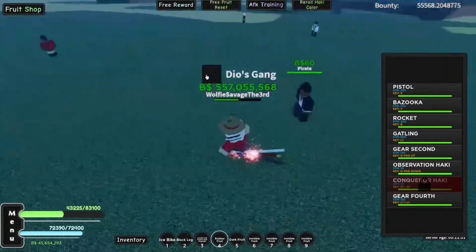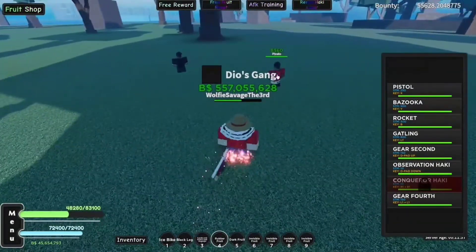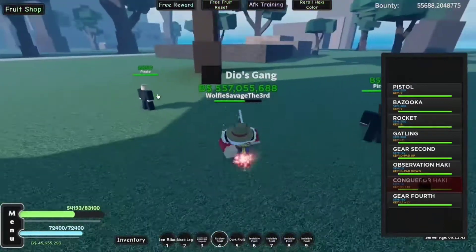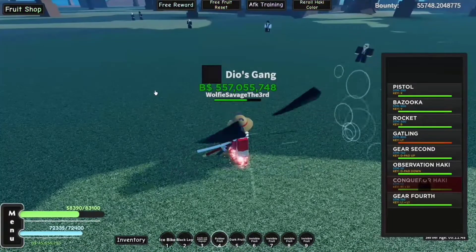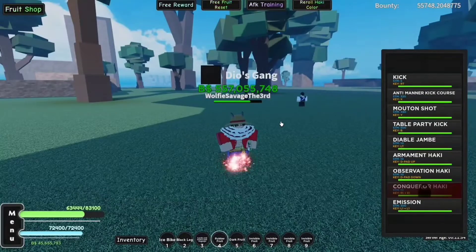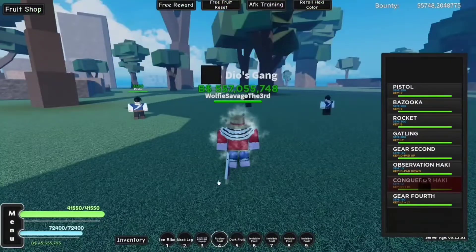Let me enable Hockey to show you the damage with Hockey enabled. It goes from 16k to 28k with Pistol, and from 16k to 28k with Bazooka. Rocket doesn't change much - it just gives a really nice sleek overlay on the move. Gatling gives your fists a black coating just like the rest, and the damage goes up to around 2.5k.